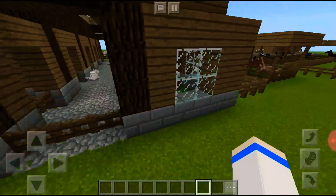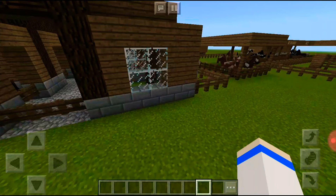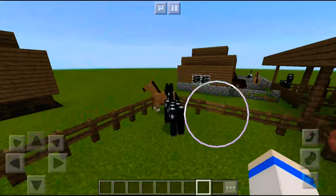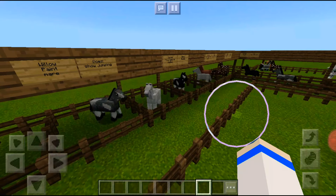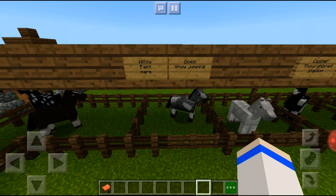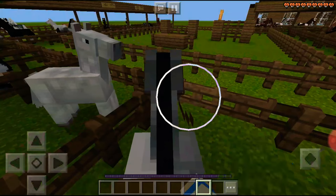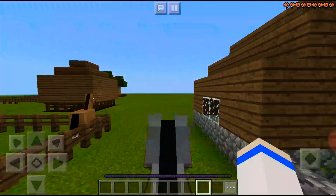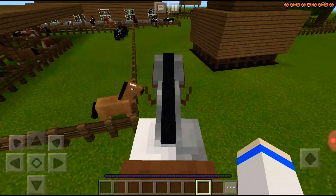In today's video we're going to be doing some breeding and riding some horses. Our first horse we're going to be riding today - I think I'm going to have a show jumping one. Let's get on you, I hope you're a good show jumper. Yeah, it'll do - can you jump through blocks? Yeah, okay.